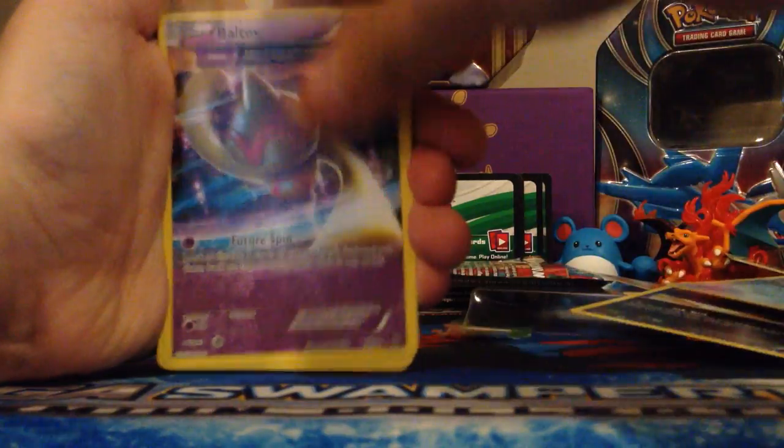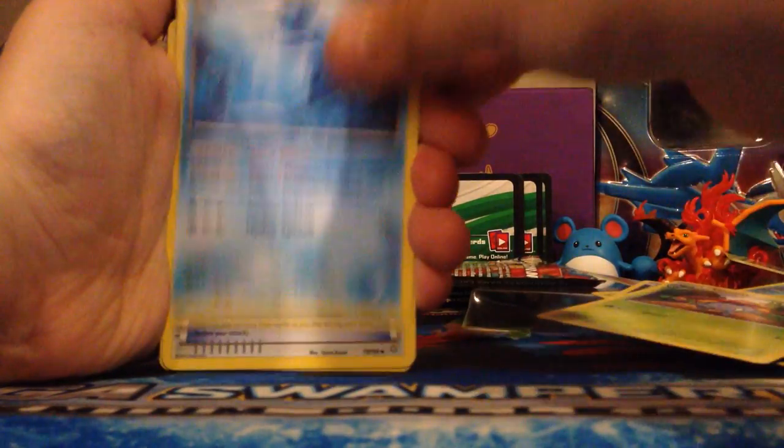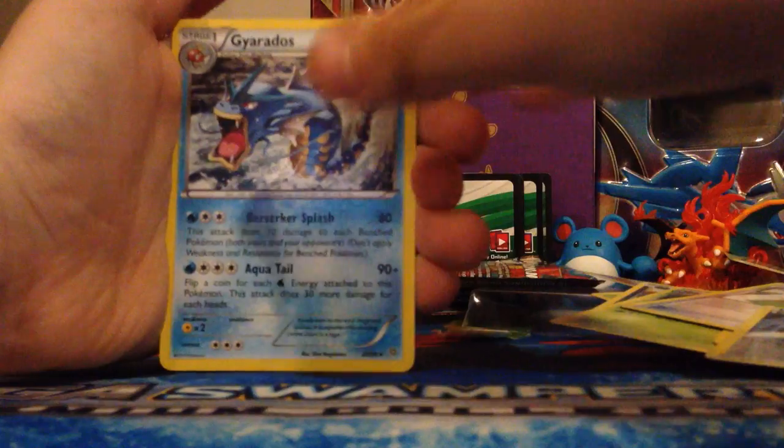From the Ancient Origins pack: Oddish, Combee, Inkay, Relicanth, Baltoy, Gloom, Vaporeon, Paintroll, Reverse, Dangerous Energy, and Gyarados.